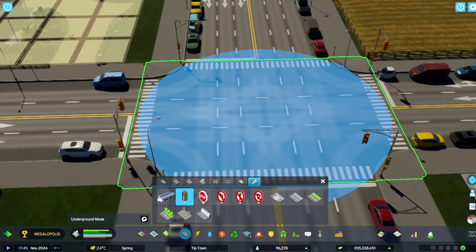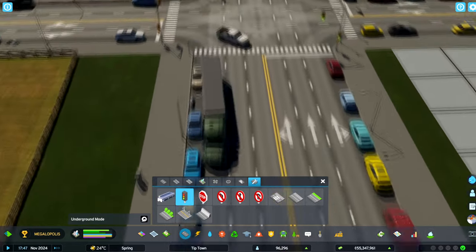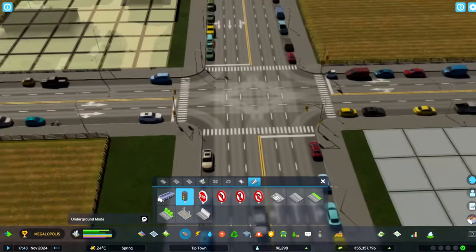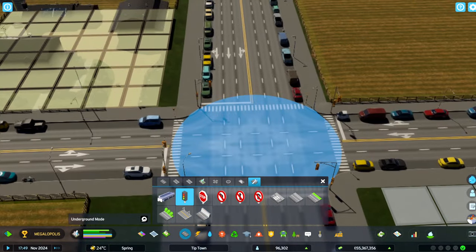But now if we want to add them again, we just left-click, and there we go — we've got some traffic lights. We almost had a car accident because the traffic lights weren't there. I wonder if I leave them off, if you'll just start getting accidents in this area.